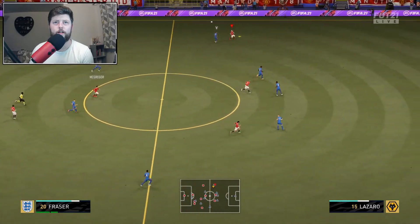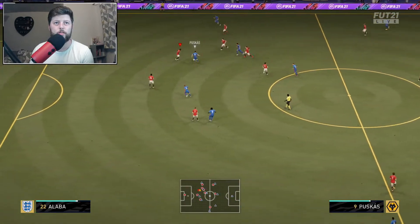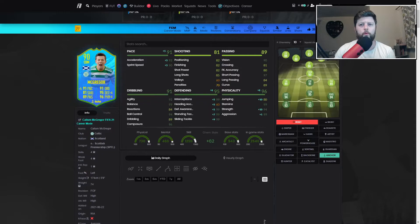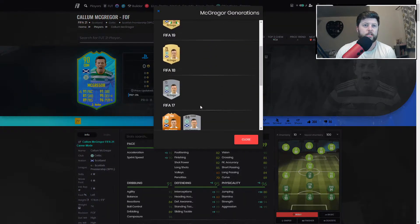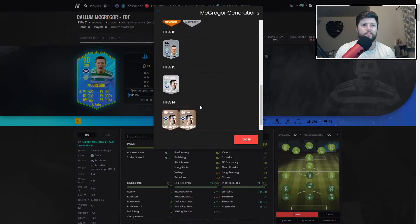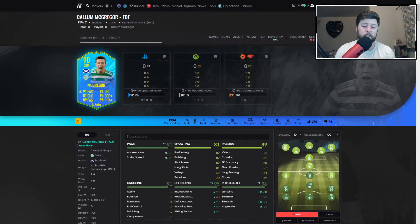McGregor into Fraser — not a great forward ball but it manages to get there. Going into the overall form: McGregor is one that really surprised me. He hasn't had anything upgrade-worthy since Man of the Match in FIFA 17, and this is his highest-rated card. Scotland did well even though the results weren't there — they put up a fight against England and Croatia, though Czech Republic was a slow start.